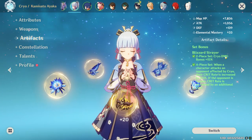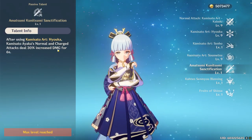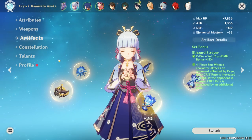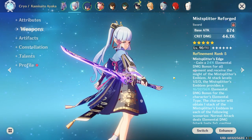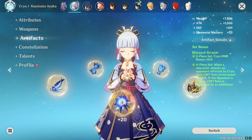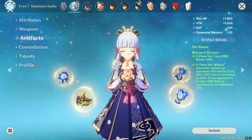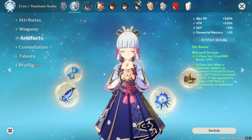For example, the goblet stat says 'cryo damage,' and Ayaka's talent says 'increased damage' — that's how you know something is being included. With characters like Ayaka and the new weapon, you can quickly stack your damage bonus to crazy amounts. This brings me to the most important point of the video: the law of diminishing returns. In simple terms, it means the more you put into something, the less effective it's going to be.